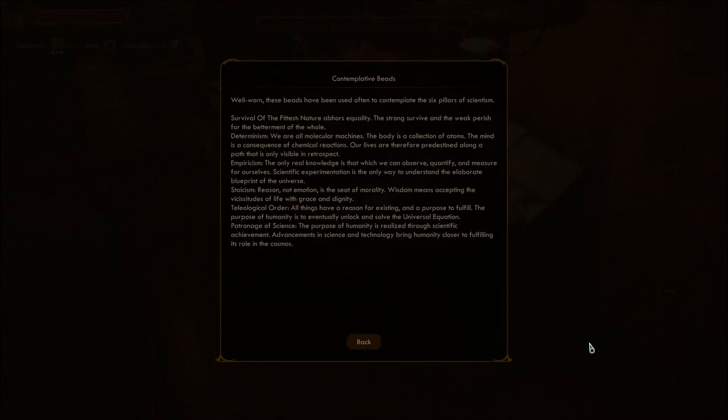Stoicism: reason, not emotion, is the seat of morality. Wisdom means accepting the vicissitudes of life with grace and dignity. Technological — Teleological order — I don't know that word. All things have a reason for existing and a purpose to fulfill. The purpose of humanity is to eventually unlock and solve the universal equation. Oh boy. Patronage of science — achievement: advancements in science and technology bring humanity closer to fulfilling its role in the cosmos.